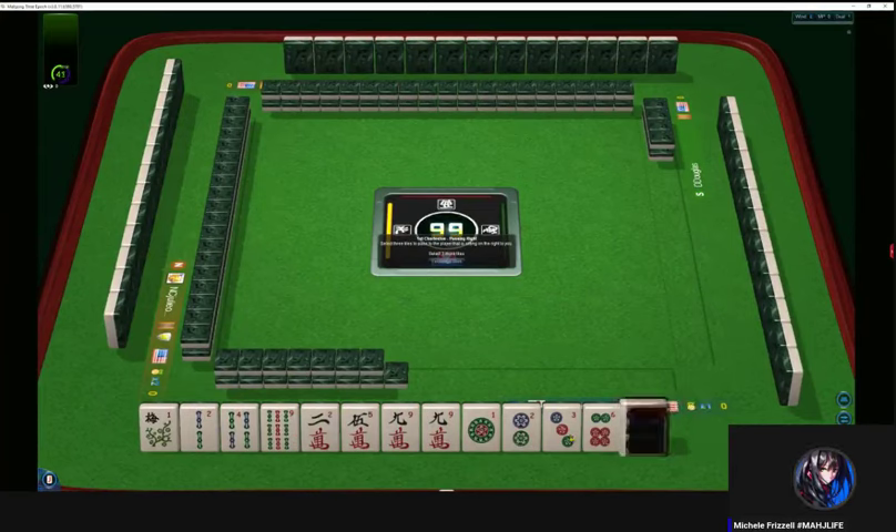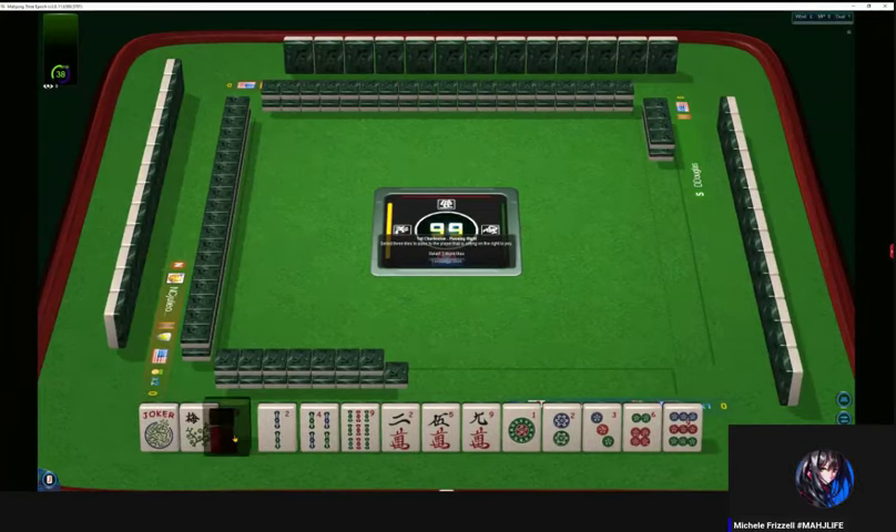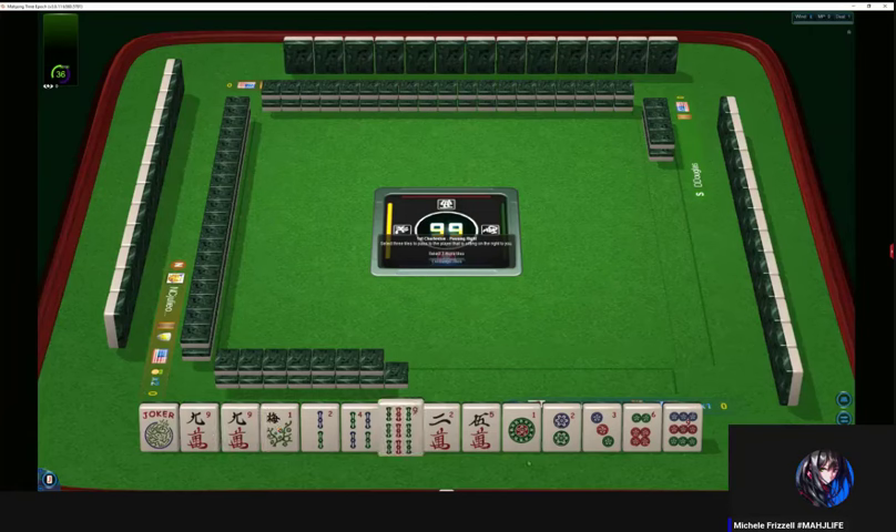We have a pair of nine cracks and a joker flower. Let's hold the nines. I always like to start with multiples — you've got to have them in the end. Might as well start with the end in mind.